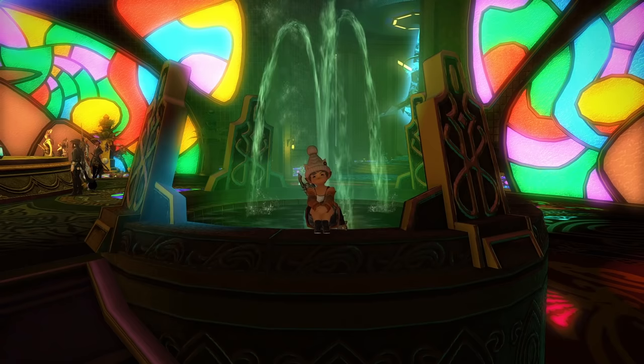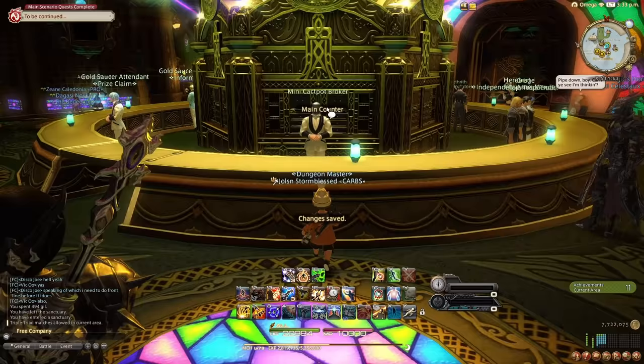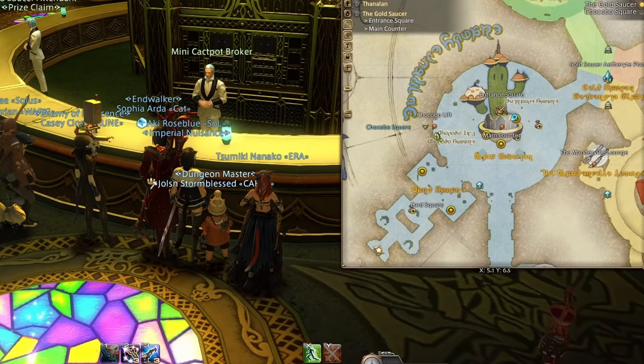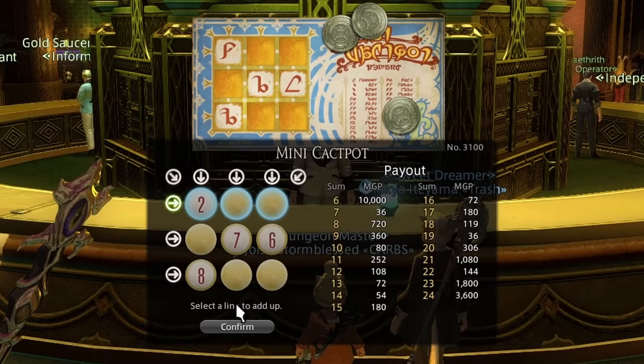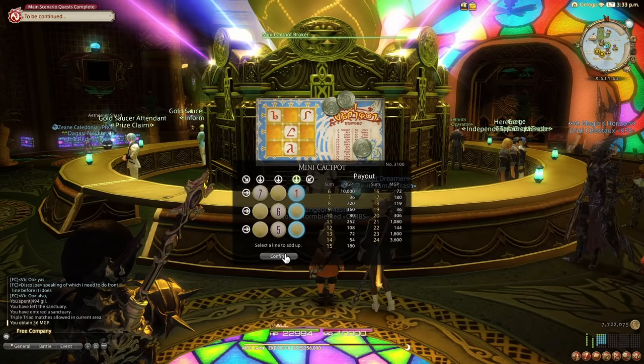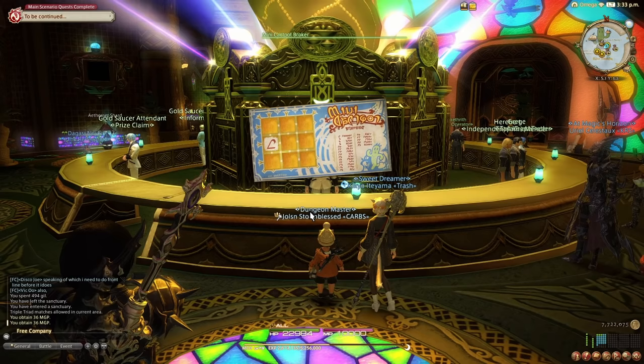I'll show you the lazy way to get a good amount without spending hours grinding. One of the best ways to earn a good amount of MGP every single day is the game Mini Cackpot. You can find this next to the prize claim attendant in the entrance square. This can be done daily and it revolves around revealing numbers and then selecting a row with a sum that yields a high reward as shown on the right side. There are programs and websites out there that will solve this for you, telling you exactly which numbers to reveal and which row to select.